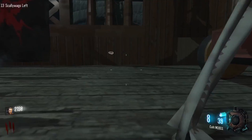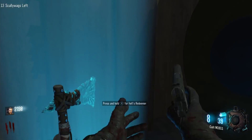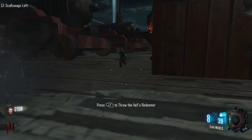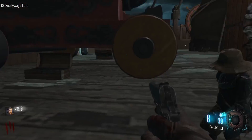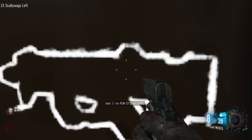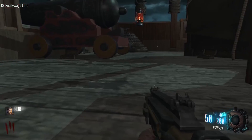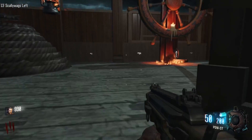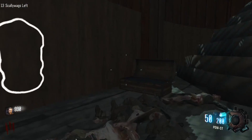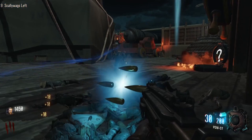I saw the AK-74U back there, but I don't know if that's any good. There's a PDW here — we can get this. I don't know if the PDW is any good, but I'll get it. It's probably better than the AK-74U. I don't even know if I have enough for it, but it should be a good weapon. Let's go continue filling the soul box down here. I don't even know if we already got it started. Alright, there you go zombies — that machine.